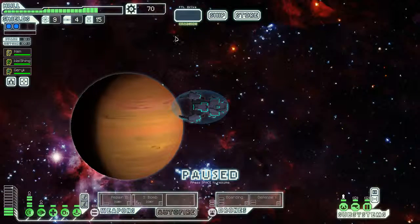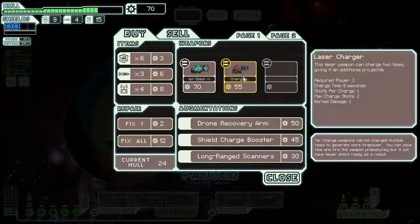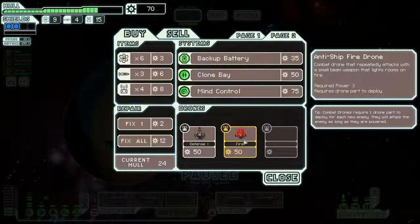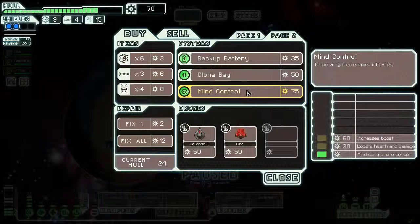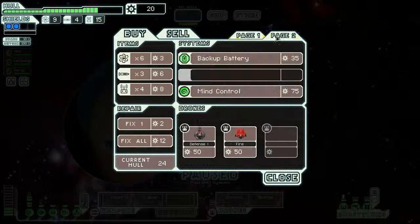Let's go to the store. We have some scrap — we could sell a bunch of stuff. They have an ion blaster and a charge laser. Drone recovery, shield charge, long range scanners. Another anti-ship fire drone. Mind control — temporarily turn enemies into allies. A clone bay! That's exactly what I wanted. Question is, do we take the clone bay and get rid of our med bay?